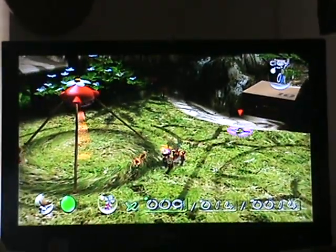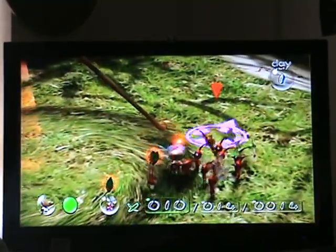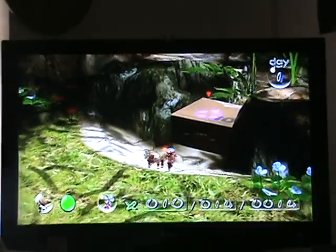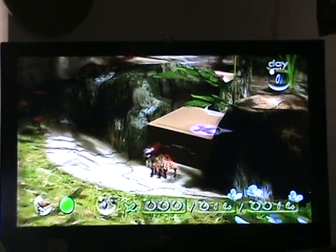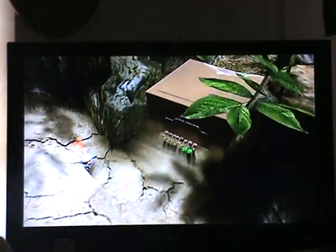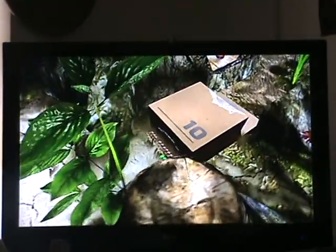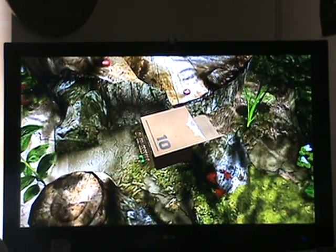I'm gonna pick one of these guys just for the sake of getting that stupid box out of the way. So, methods of getting Pikmin to do the stuff you want them to do: you can throw them, bounce their little faces off whatever it is you want them to do. You can also put them idle and they will automatically start doing whatever's in the area that they're able to do — which is sometimes good, and sometimes when they walk over to dangerous animals and punch them in the face, it's bad.